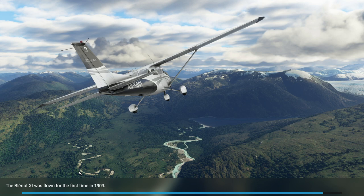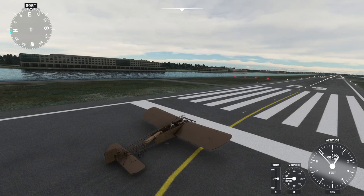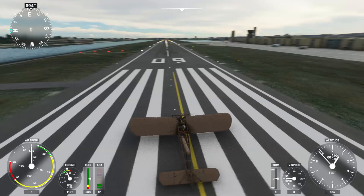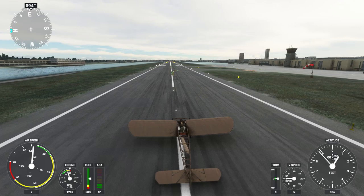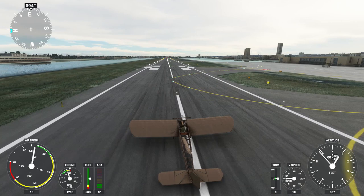It says the Bleriot XI was first flown in 1909, not 1911, and was the first aircraft to implement the joystick arrangement. Wind is 10 knots. Can I get a wind direction — where's the windsock? The wind isn't pushing me in a very definite direction. I only have 50% fuel too. Looking at the windsock, wind is pushing like this — maybe a little bit to the left. That's probably not the best for takeoff.